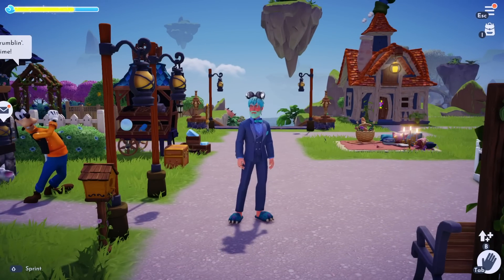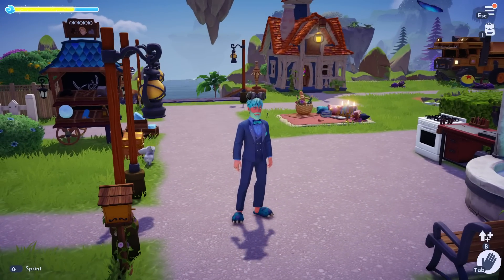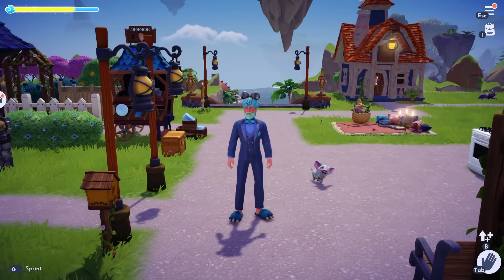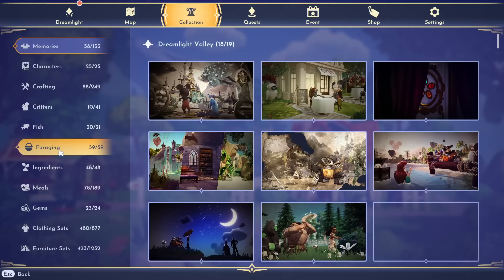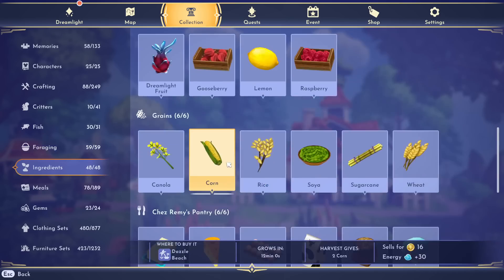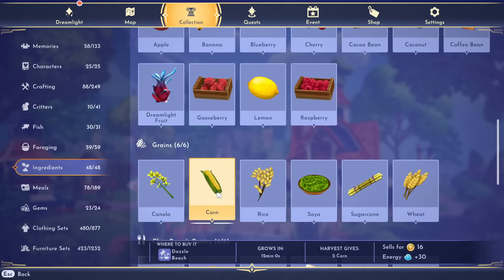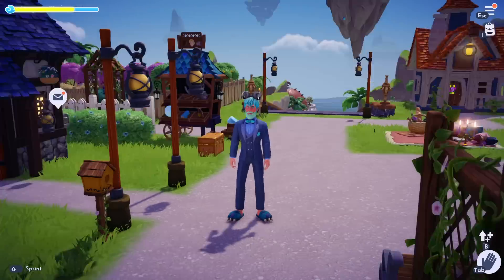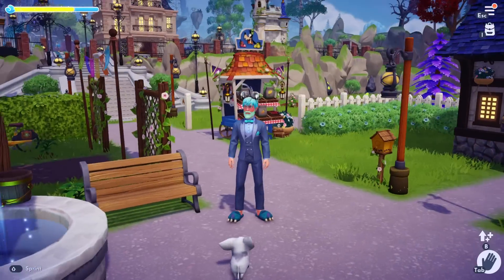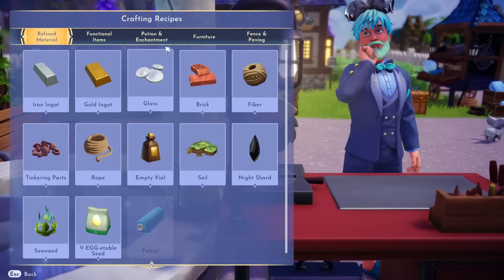I don't know the exact grow time for the eggs, but it's not very long. When I did it without the elixir, I had to water the plant two times. If you look in your collection, the eggs are not in the foraging category, and even in the ingredients tab there are none of the new Easter eggs listed — it doesn't tell you how long it takes to grow. I do think it's a decent amount of time, but it's nothing like a whole day. So that's really good news. Now that we have all these eggs, we can go back to the crafting bench and start making our stuff.